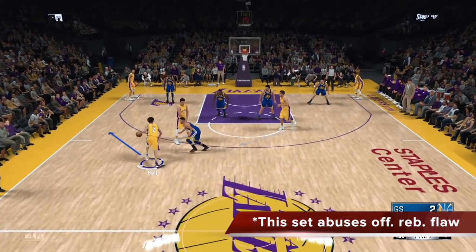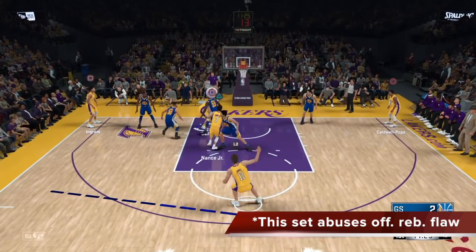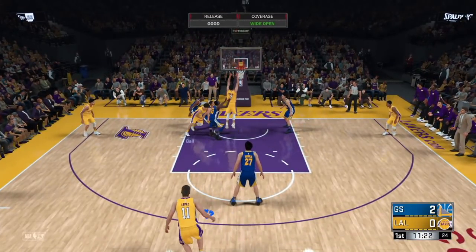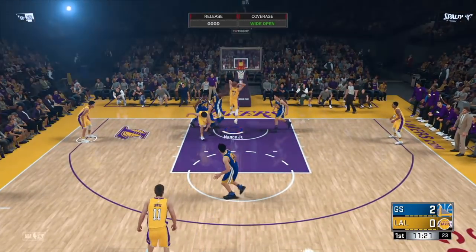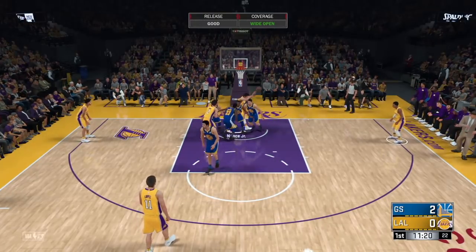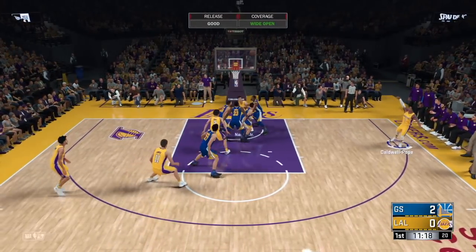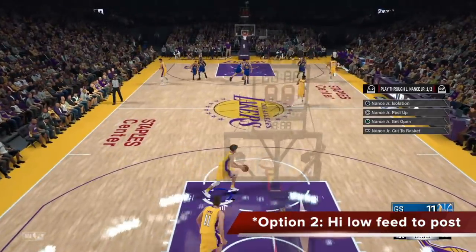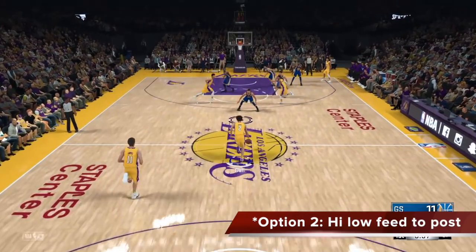Because Nance already rolled in, even if you miss the jumper you have great offensive rebounding position. This is not just an open jumper — it's an open jumper with players in the corners and an offensive rebounder already inside, and maybe two if you have the point guard in there too. It's a good shot because of the rebounding position.